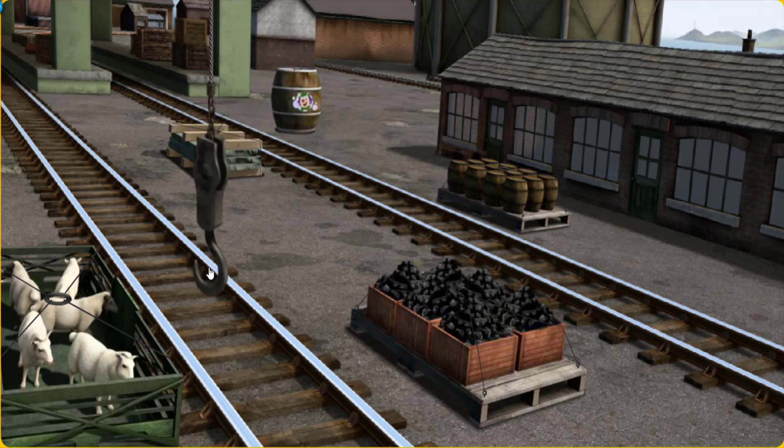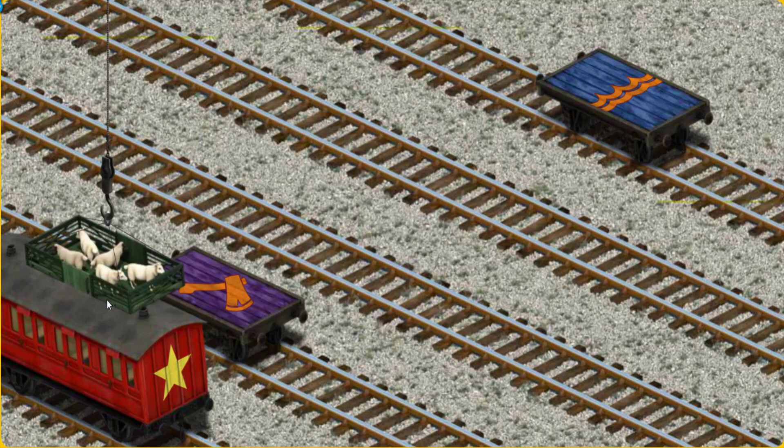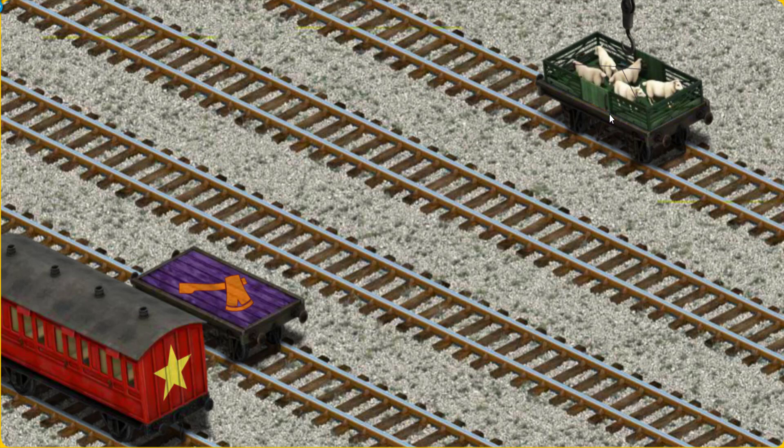Help Cranky find the sheep. That's it! Let's lift and load. Now the cargo must be loaded. Help Cranky find the blue flatbed with the waves. You've found it!